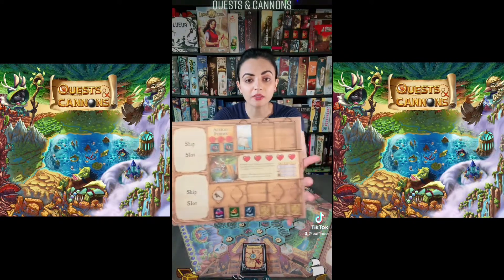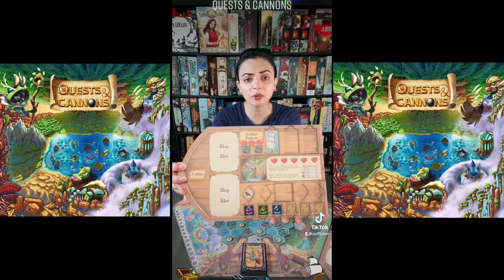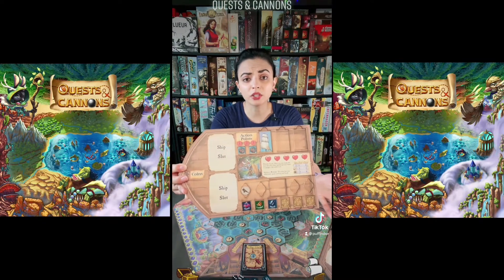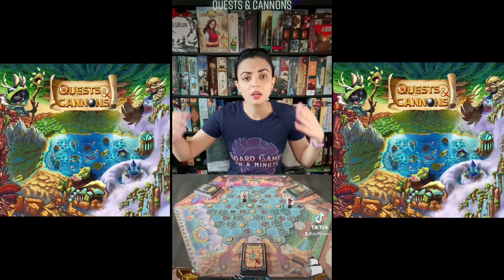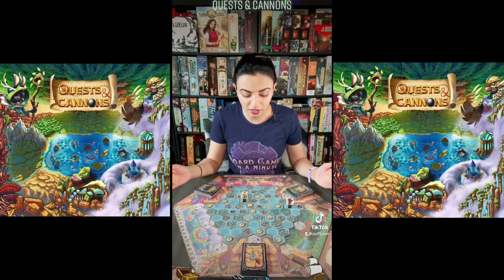You will be keeping track of everything on your own shipboard — resources that you have gathered, how much ammo you have in order to attack ships, and how many sails you have in order to further your movement if you use your action points to move from one space to another.